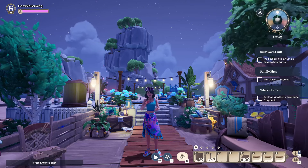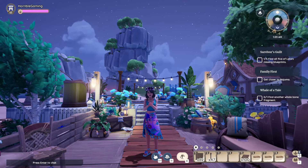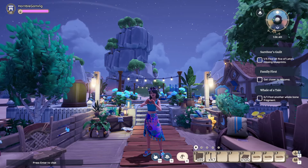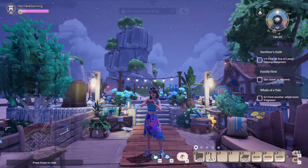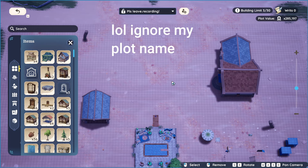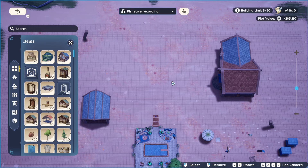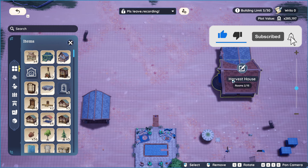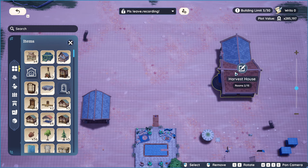Hey friends, welcome back to my channel. My name is Nora and on today's video we are going to be creating a beach bar on Paleia. Today's build does require a room glitch, and basically what we're going to be doing is tearing a room off a harvest house. If you don't have a friend to help you with this or a second account, you can skip this step and just extend the building blocks out and build your own structure for the bar. But this glitch is honestly really easy to do and doesn't take long.